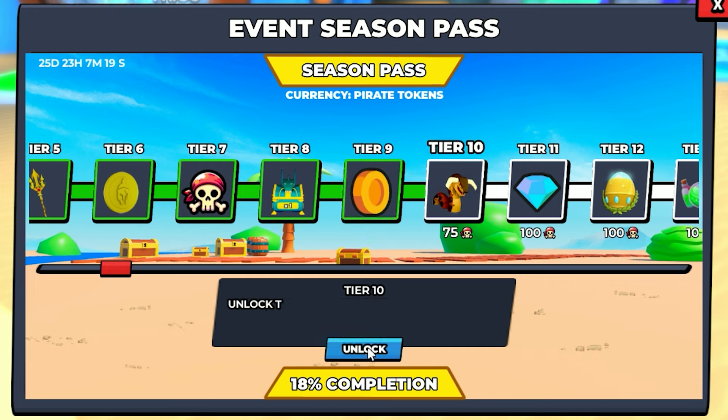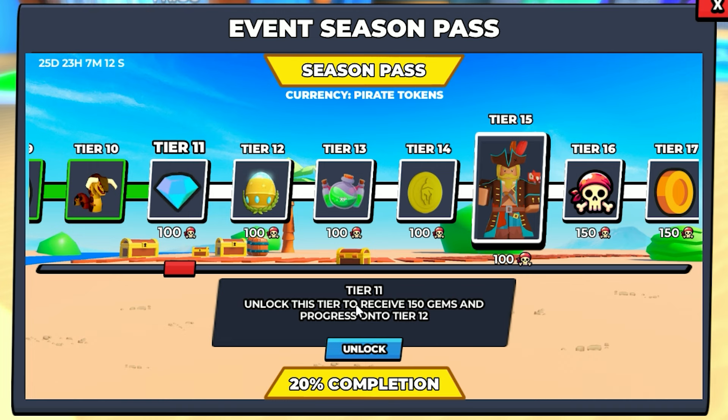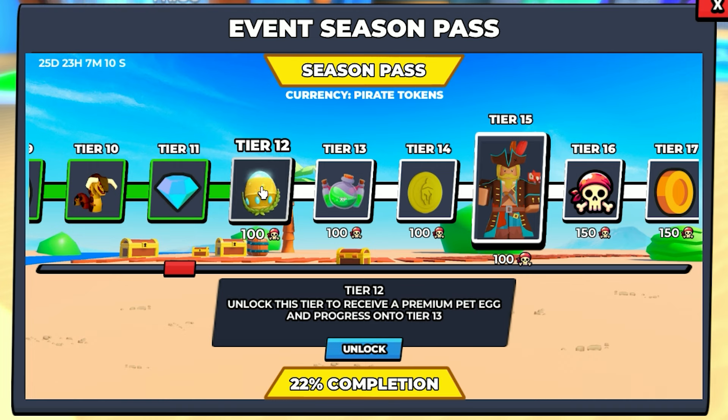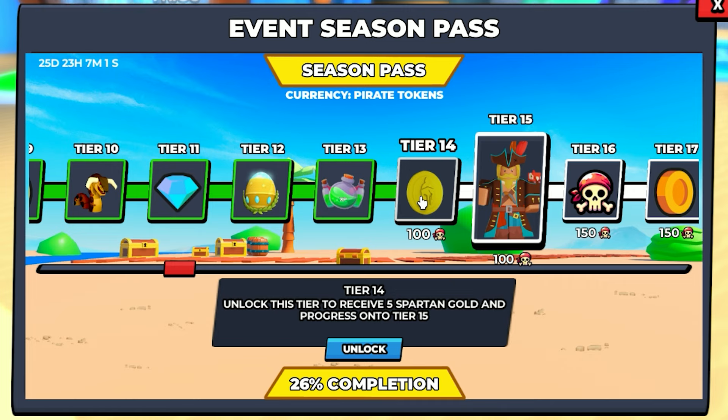Tier eight, a limited serpent crate spin and progress to tier nine. Unlocked. Tier nine, 200 coins. Unlocked. Tier 10, here is the earth serpent — I have no idea what this one does, but either way, unlocked. Tier 11, 150 gems. Unlocked. Tier 12, premium pet egg. Unlocked.